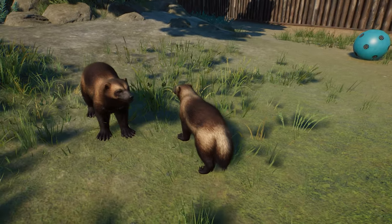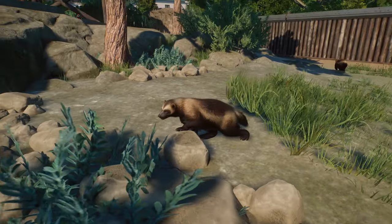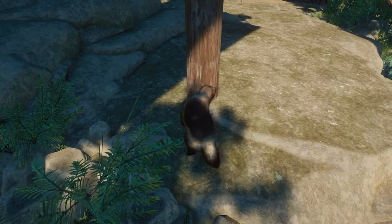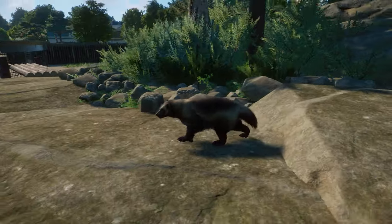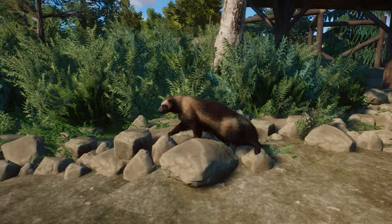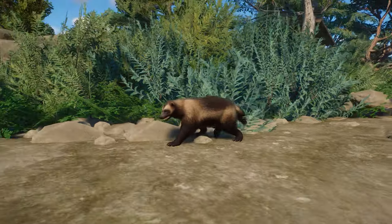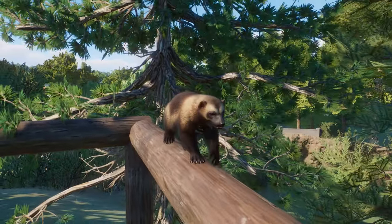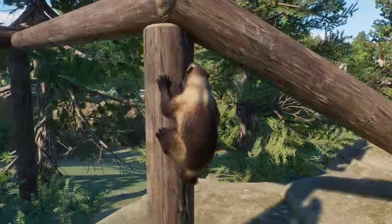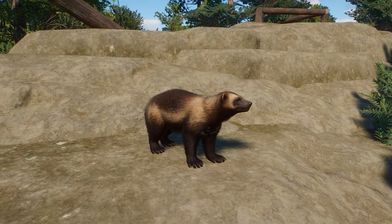They can use burrows and a lot of different enrichment items. It is so cool to finally get a new animal that can climb. The last animal we got that could climb was the Sand Cat, but that didn't feel as unique because it's another cat — here we have a totally different animal we didn't have before. Here is a look at the Wolverine using a climbing frame, just to prove that it can indeed climb. It has a really cool way of coming down — it goes backwards first. Climbing in Planet Zoo is not always perfect, but still so amazing that it can actually climb.